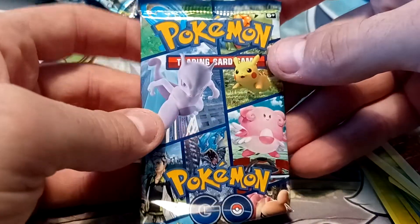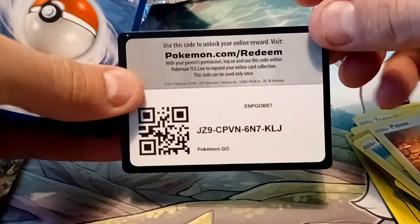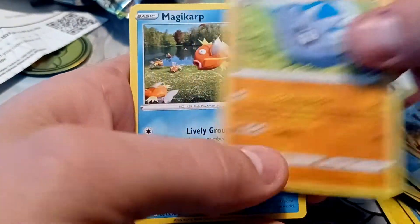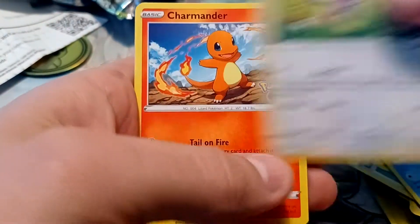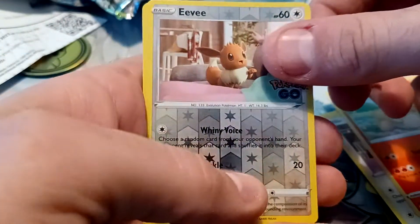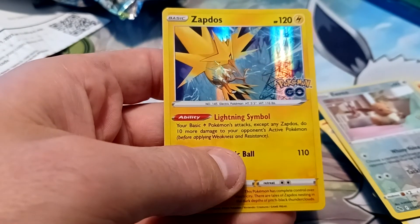And the final pack in these two Pokemon Go Mini Tins. Would like to get one more pull out of it, but one Pokemon V out of four packs is definitely pretty average pull-rate-wise. This one starts with Lightning-type Energy, Lure Module, Charmeleon, Pupitar, Magikarp, Aipom, Charmander, Eevee, Nummel, a Reverse Holo of Eevee, and the rare is a Zapdos Holo. Thank you for watching — please consider subscribing for more Pokemon card content.